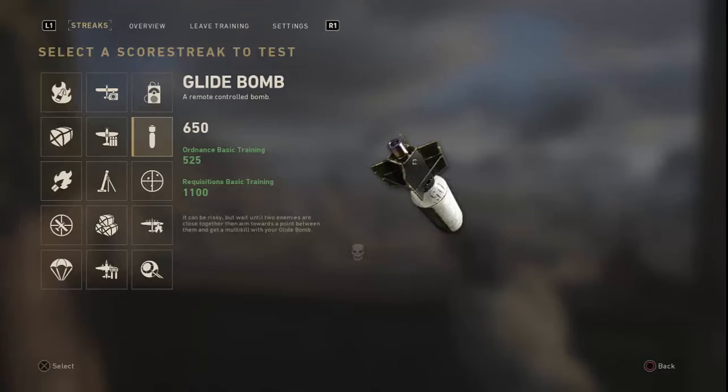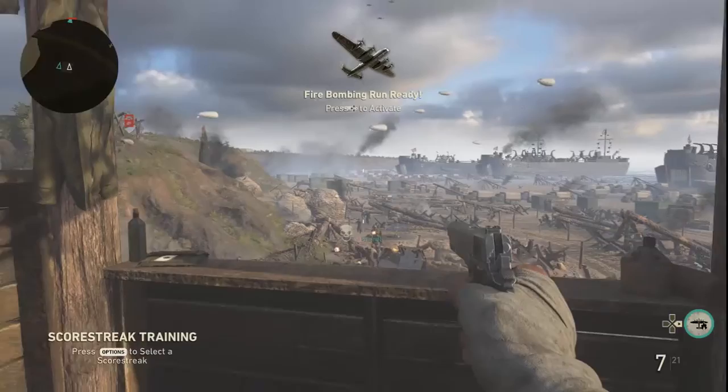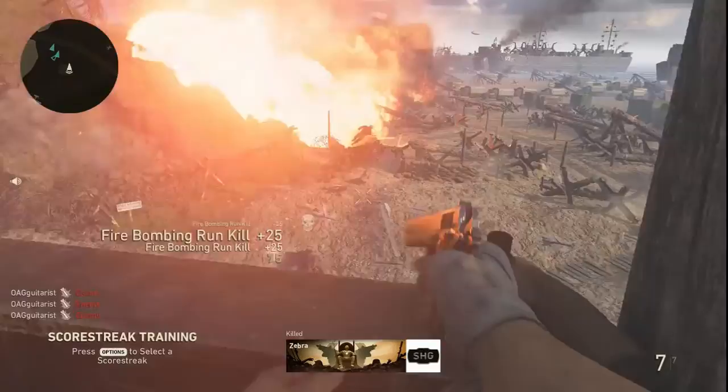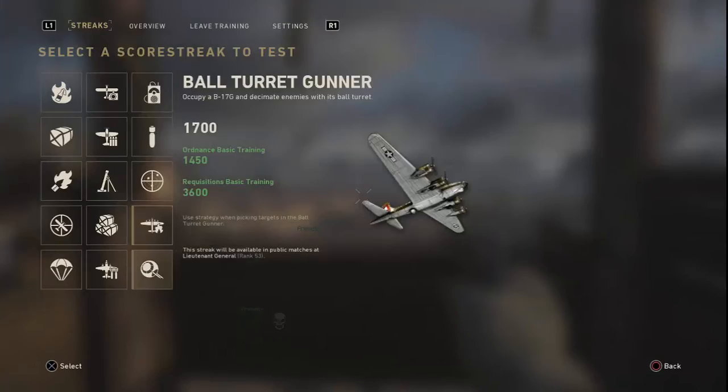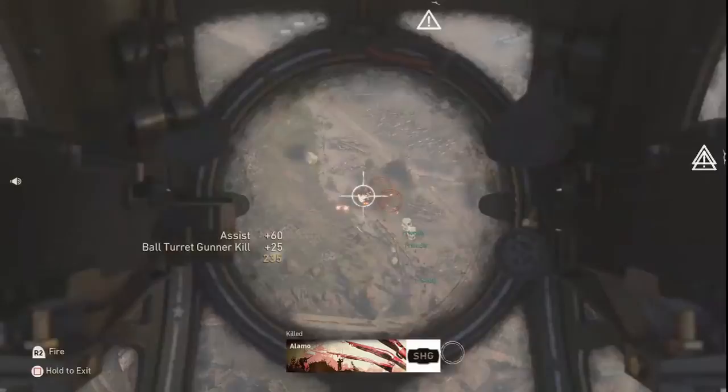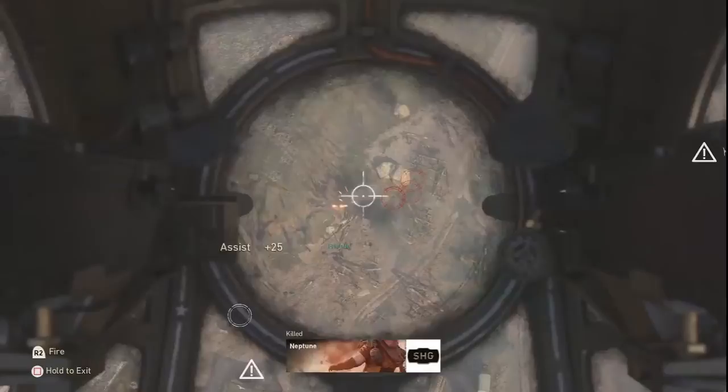Now we're going to hit option and pick another score streak — we're going to do the fire bomb run. This one is automatic, so you don't have to manually use it, and we're just getting kills. Now we're going to use the ball turret, which is the highest streak you can get, and you can just go test it — so that when you're in-game you actually know how to get kills with it.